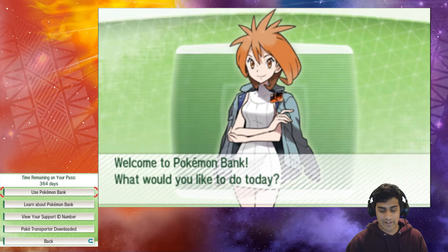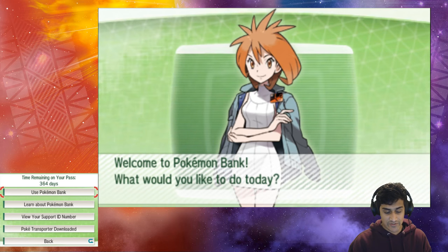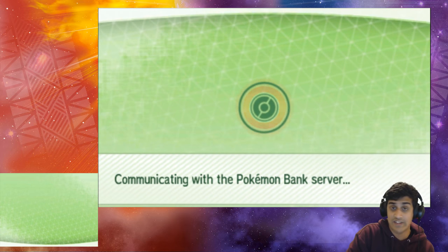Next, I put Pokemon Y in because there is a Mew from the Mew events going on with the Pokemon 20th Anniversary. I'm gonna use Pokemon Bank, go to Pokemon Y, grab the Mew from this game, and bring it over into Sun and Moon.